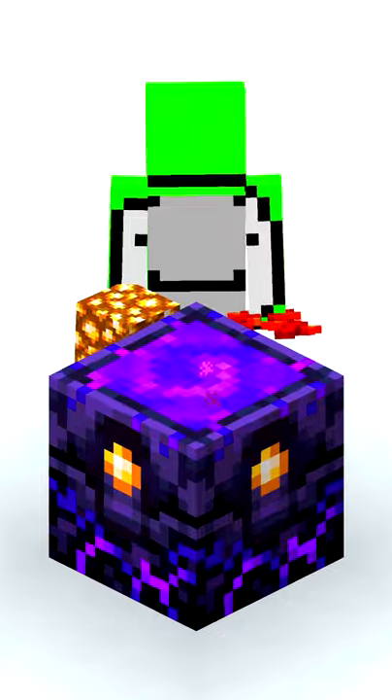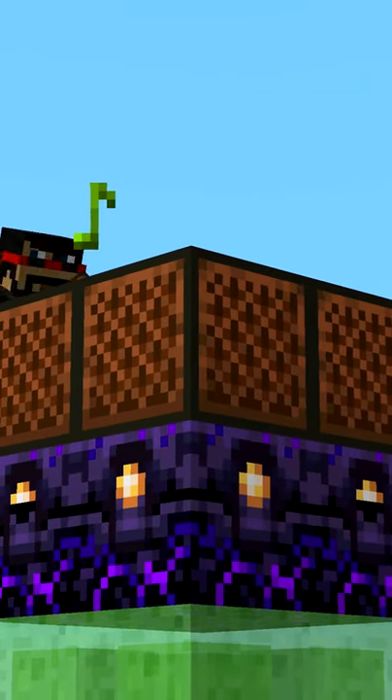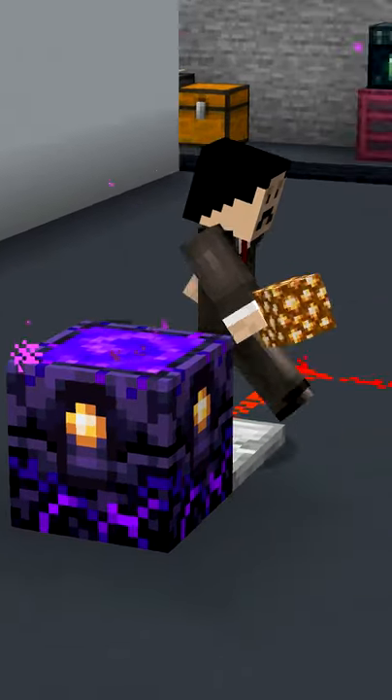You can spawn up to three blocks below the anchor! Most blocks on respawn anchors make a bass drum sound! Comparators emit the same signal strength as the light level!